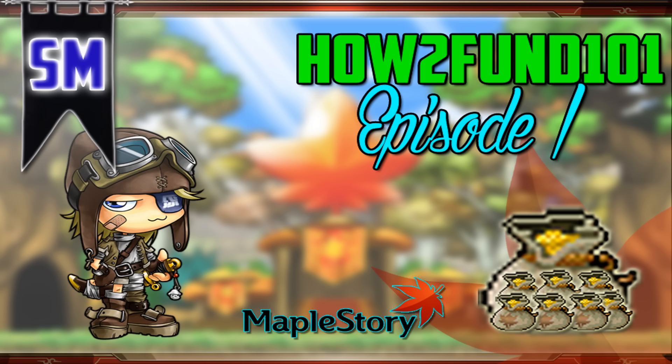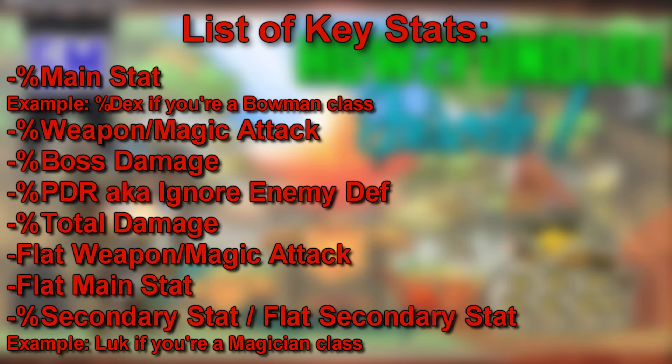With that being said, today I'm going to be explaining as best as I can what each stat essentially does for your character in MapleStory. For the sake of simplicity and understanding, I'm going to explain each stat in lay terms, so we won't be looking at the nitty-gritty and the formulas behind each stat. I've also listed these stats in priority from highest to least in terms of getting these stats on your potentials.